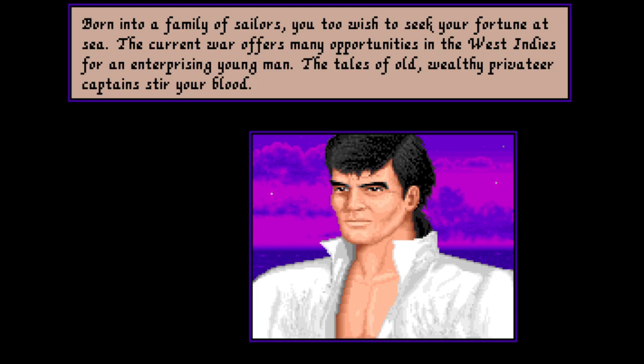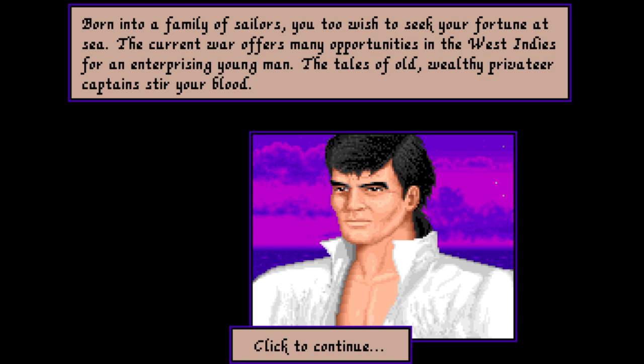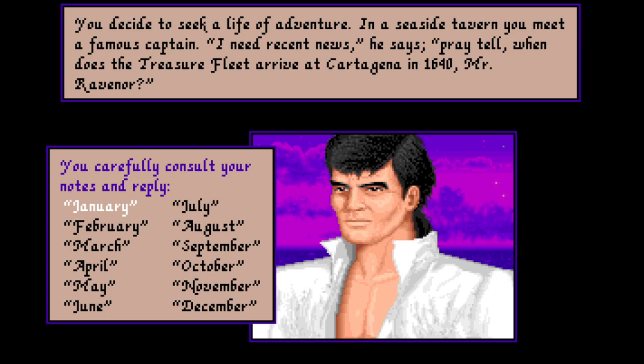Born into a family of sailors, you too wish to seek your fortune at sea. The current war offers many opportunities in the West Indies for an enterprising young man — the tales of old, wealthy privateer captains stir your blood. You decide to seek a life of adventure. In a seaside tavern you meet a famous captain. He says: 'I need recent news. Pray tell, when does the treasure fleet arrive at Cartagena in 1640, Mr. Ravenor?' This is the copy protection of the game. Failing it puts you in a harder mode, as far as I'm aware — along with flubbing the initial duel. Maybe even flubbing the copy protection makes that duel much harder, if not impossible. So you could continue playing, but you're in some sort of hell mode.